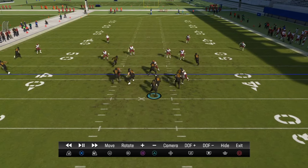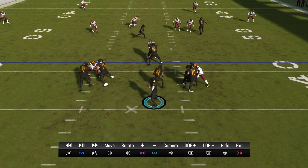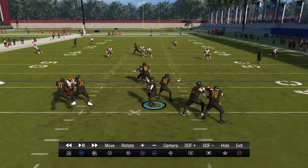Against Cover 2, you want to attack the sidelines and the deep middle of the field. Against Cover 3, you want to run underneath and medium routes to the sidelines. Play action with a three-man pass rush is very good against Cover 2 and Cover 3.